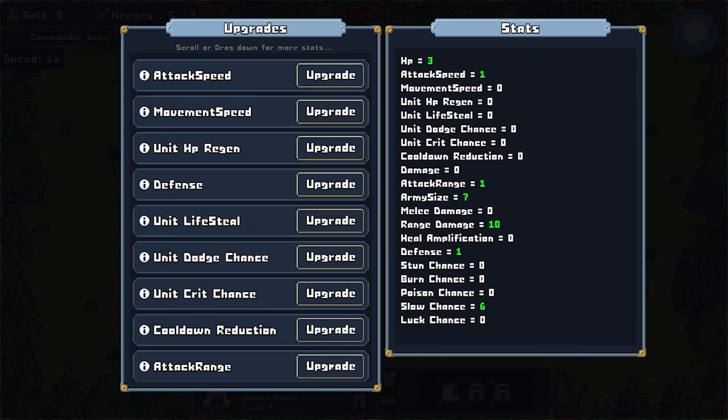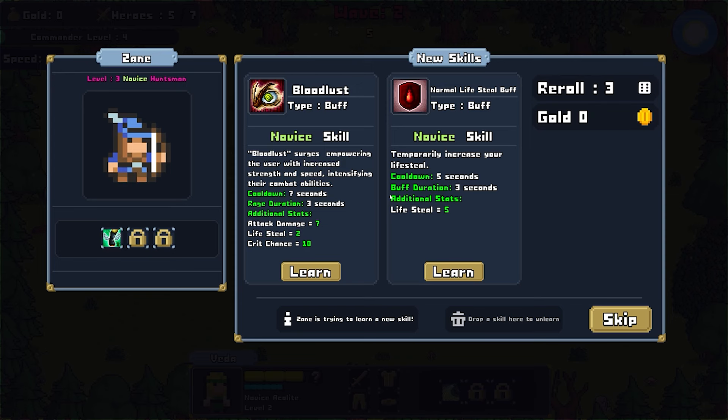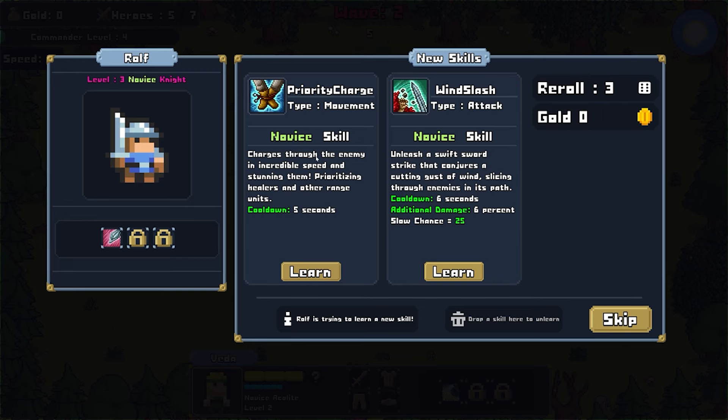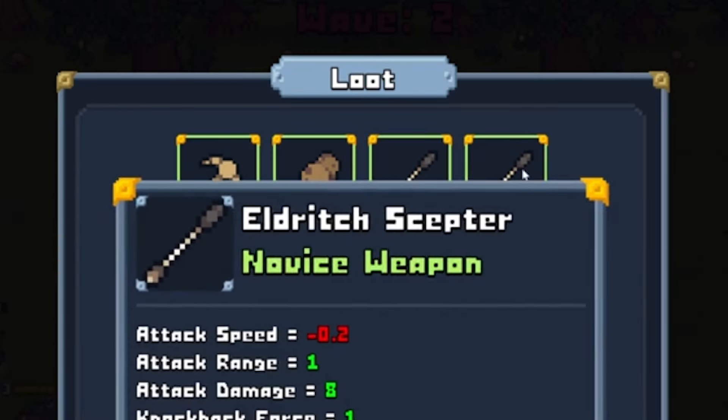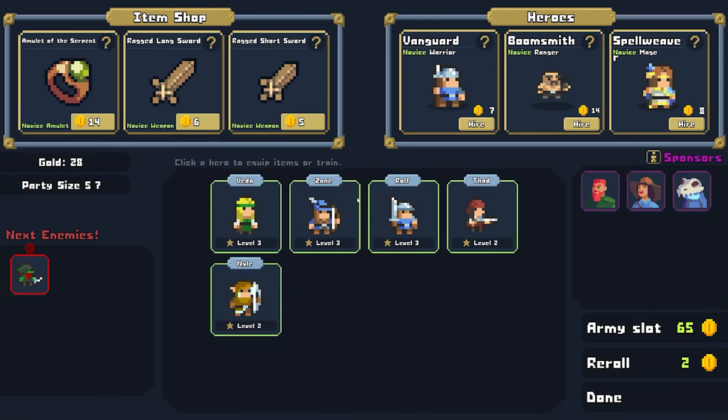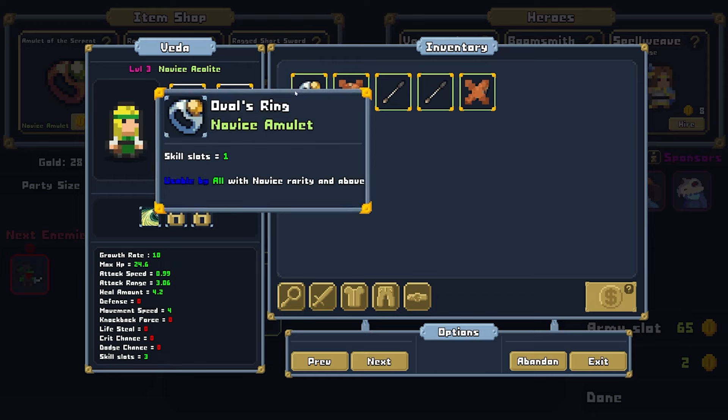We should probably hire another knight just in case, but we'll go with a little bit of attack range since we have more archers than knights. Here comes the next wave. Luckily our knight is holding up pretty well. We'll use our huntsman to increase his bloodlust, and for our knight we'll go with windslash. Luckily we're done with wave two and we got some more loot - let's equip some of these guys.